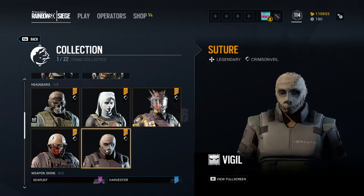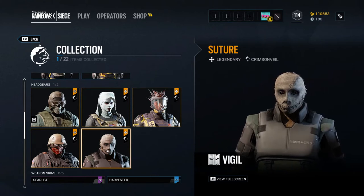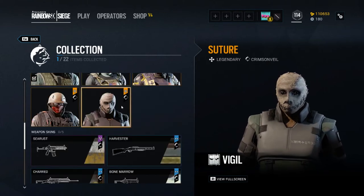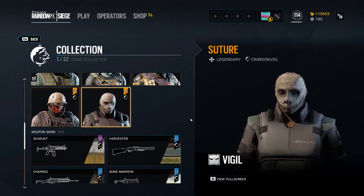Finally, we've got Suture — Vigil has a little Scarecrow costume. This kind of looks cool; I guess it's better than the original mask. If I got it, I wouldn't be upset, but as it is, I think I got the thing I would like the most from this pack.